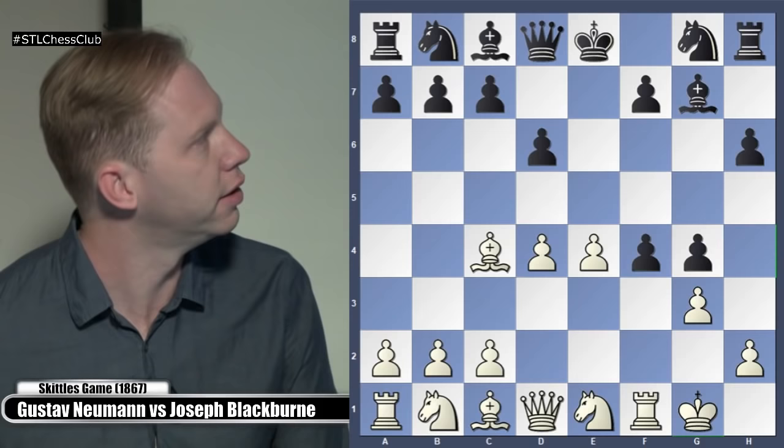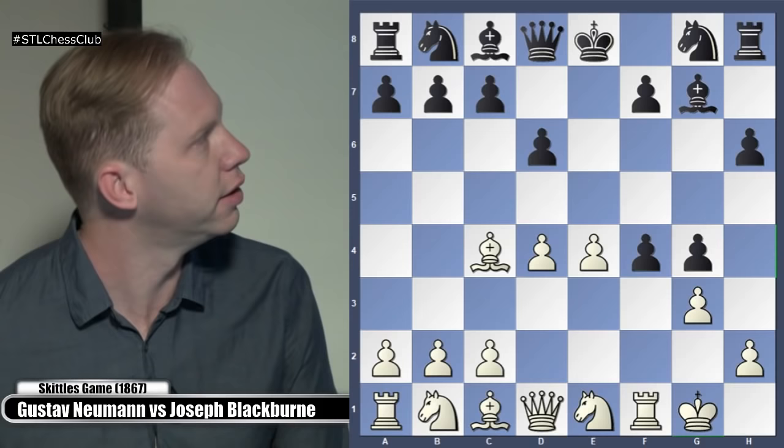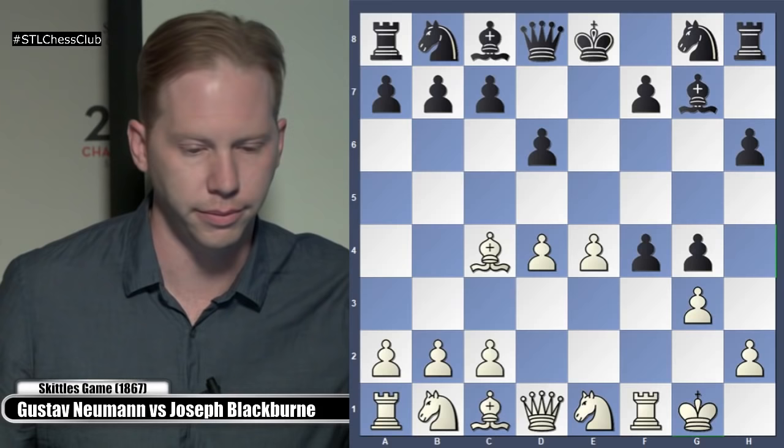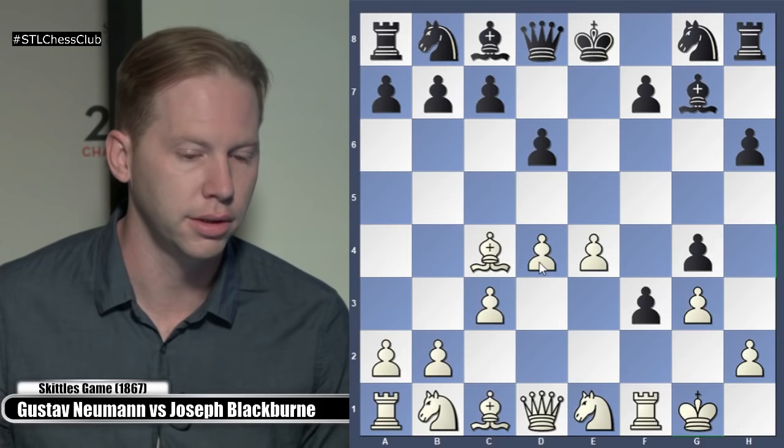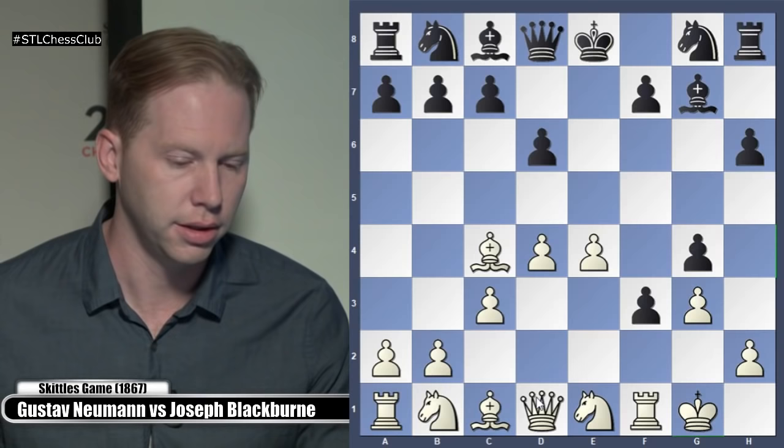This is Blackburn's note here — this is what he wrote. So, F3 — Black does not want the F-file to open up, plays F3. White played C3, strengthening the D4 pawn. Sometimes the Queen will come out this kind of way. Black played Knight to D7.